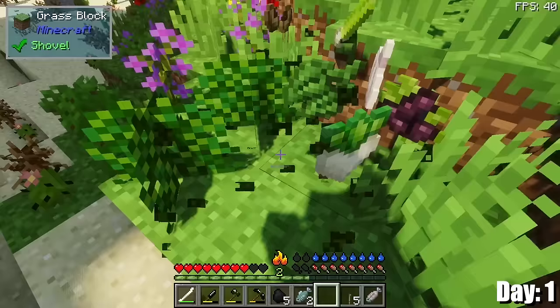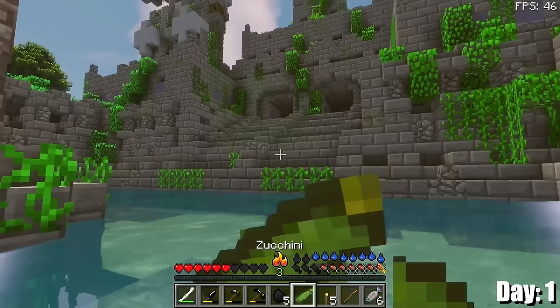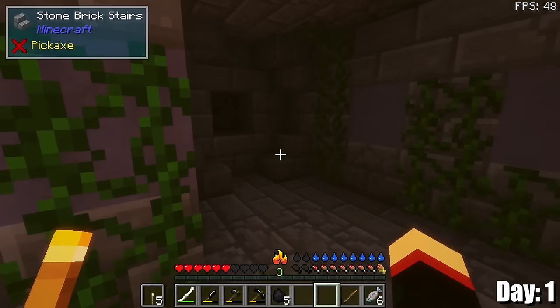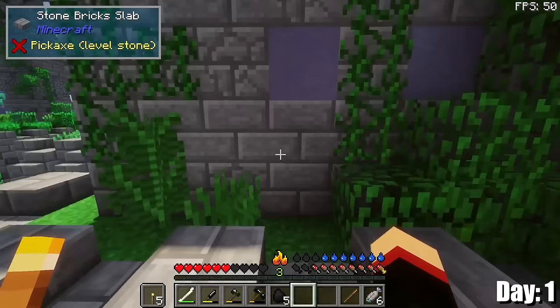I did manage to find some gardens which drop a bunch of food when broken, so I got a little bit more food. I also discovered that your torches get put out when you go underwater, which is a little unfortunate. It's realistic, but a little bit too realistic maybe. I went back to the big jungle temple and didn't find anything in there. I don't really have the capability to break through the whole thing trying to find something.